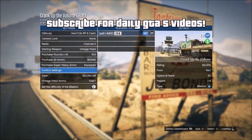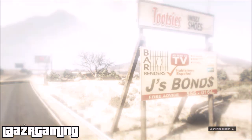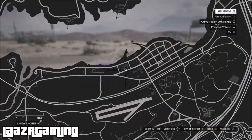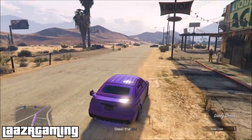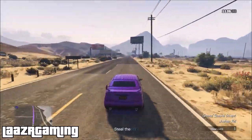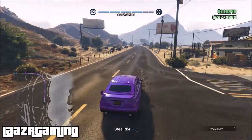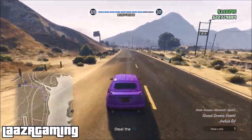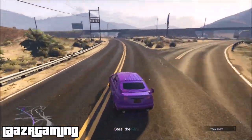Once you find the mission, set the difficulty to Hard for the 1.5x cash and RP, and buy a body armor if you're not 100% confident. Once the mission starts, you'll literally spawn about half a mile from the RV because you started it out in Sandy Shores — this is exactly why it's important to launch from this area, so you can grab the RV as soon as possible. Also, pull up the interaction menu and select Spawn Location: Last Location before launching, because the natural spawn point is back in the city, and I'll show you what happens if you don't do this.